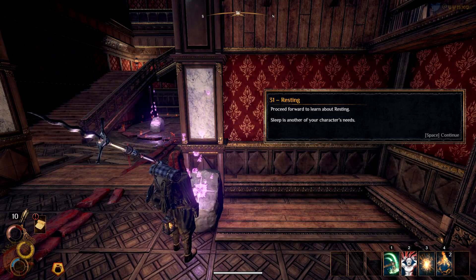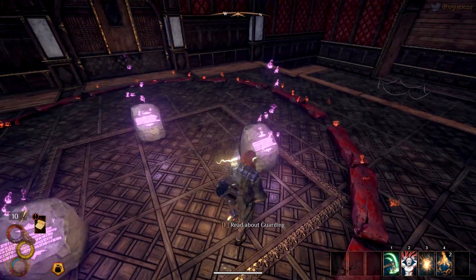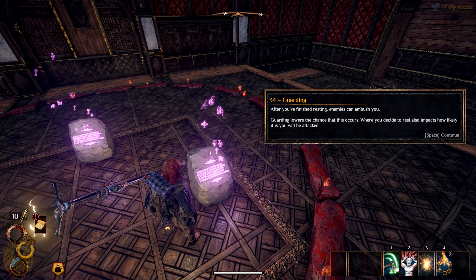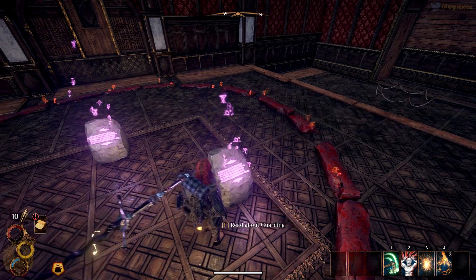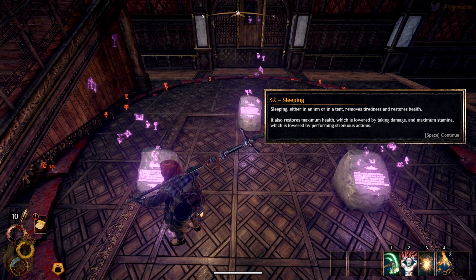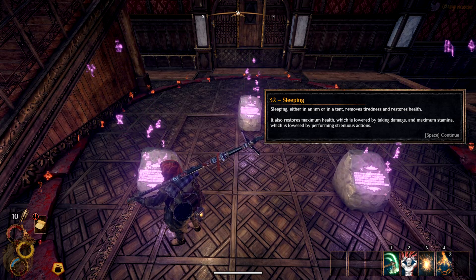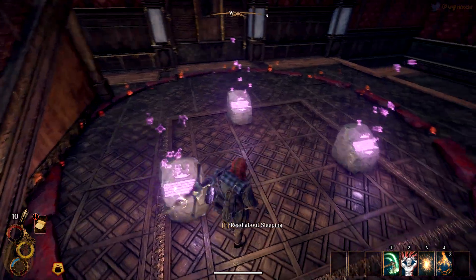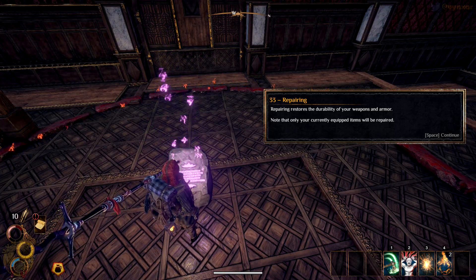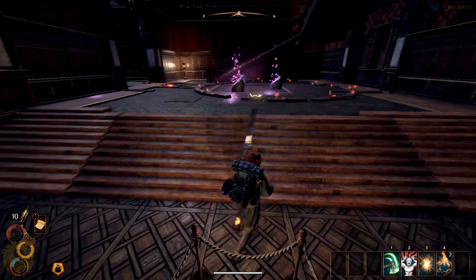'Proceed forward to learn about resting. Sleep is another of your character's needs.' We've got a luxury tent and a simple tent here. 'After you've finished resting, enemies can ambush you. Guarding lowers the chance this occurs, and where you decide to rest also impacts how likely it is you will be attacked.' 'Sleeping in an inn or in a tent removes tiredness and restores health. It also restores maximum health, which is lowered by taking damage, and maximum stamina, which is lowered by performing strenuous actions.' And for repairing: 'restore the durability of your weapon and armor — only your currently equipped item will be repaired.'